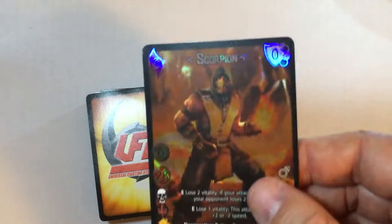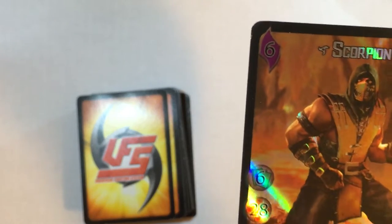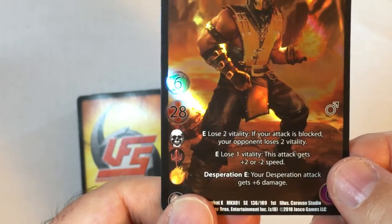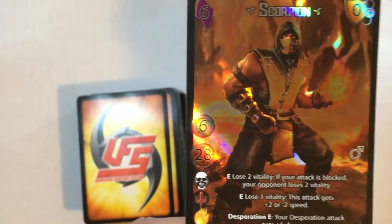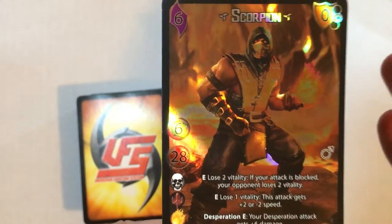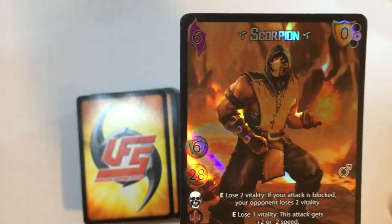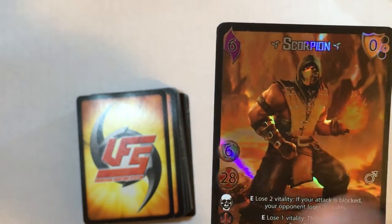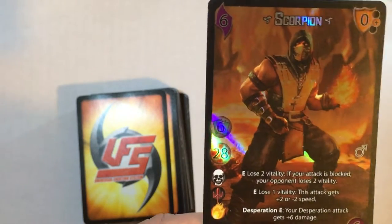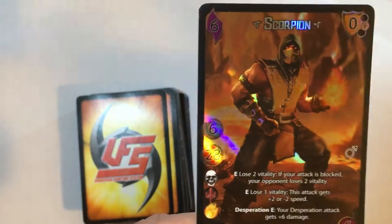This is my Scorpion UFS deck — it's probably a legacy deck now. I don't know if it's rotated out yet, but these cards are long gone. Scorpion is a pretty cool character; he deals with being in desperation. He has an enhance: lose two vitality if your attack is blocked, your opponent loses two vitality. His attack gets plus two or minus two speed, so it's both offensive and defensive. When you reach his desperation — below half life or under 10 — his desperation attack gets plus six damage.